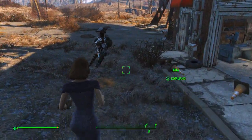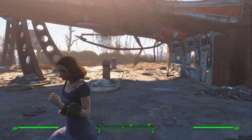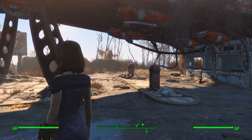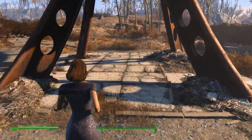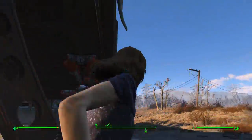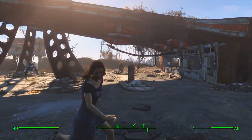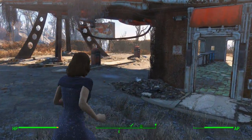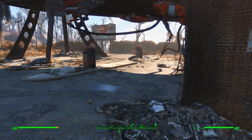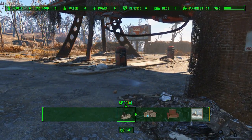Hey guys, it's Nick, we're back on Fallout 4 and we're going to be doing our robot building episode. I'm kind of torn between whether I want to put them down here in the gas station area or up on the roof. I think we're going to go down here - on this save file I somehow have not built here, I don't know why.